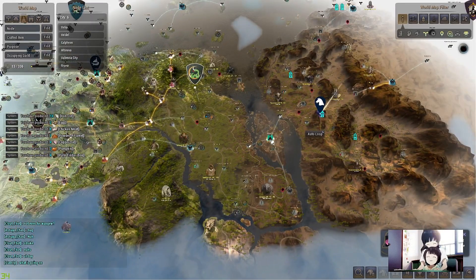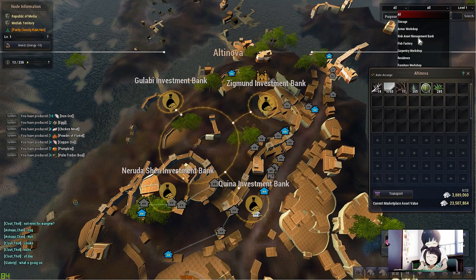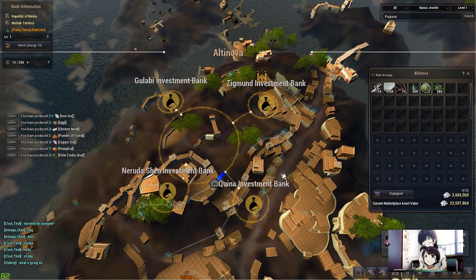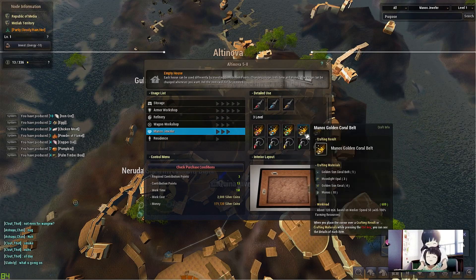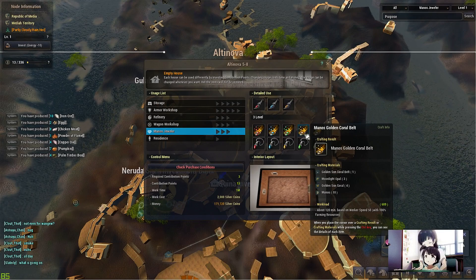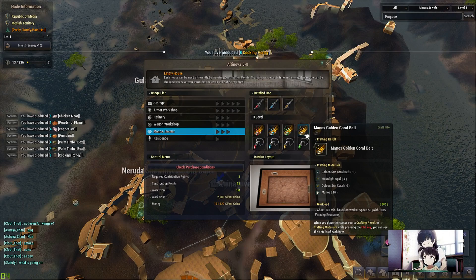I wanted to start in Altonova because Altonova has some decent workshops. For those of you who do underwater gathering, I would recommend the Manos golden coral belt crafting. You will need the Manos jeweler here — Altonova five of eight. There are many guides on how to make these belts, but this is probably the best belt. You need the corals, which you can gather from underwater gathering. A while back I did make a video on coral piece gathering, so if you guys want to go check that out, feel free to do so.